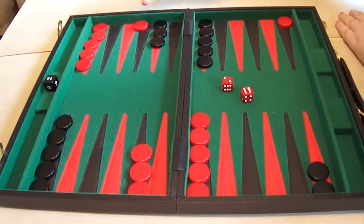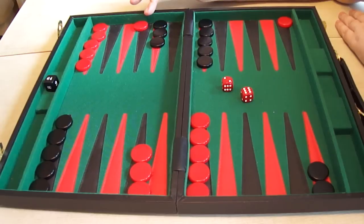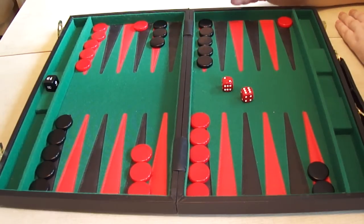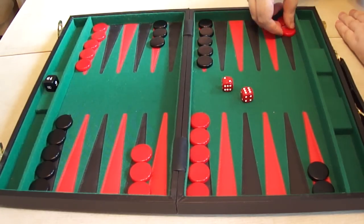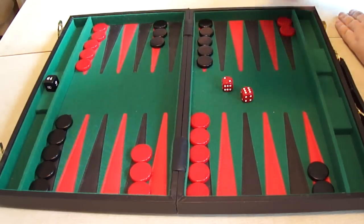If that checker gets hit and the enemy checker is now occupying that space, when you re-enter your chances of hitting back are much, much lower. So always with the 6-2, the only positive move you can play is the 6 out and the 2 down.